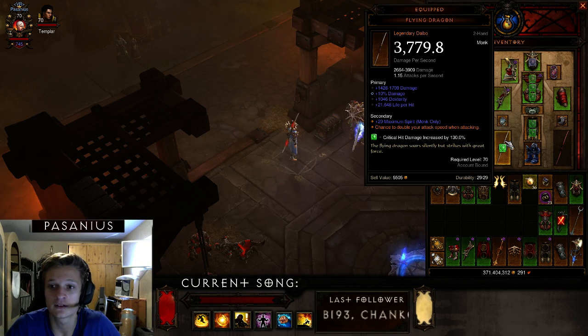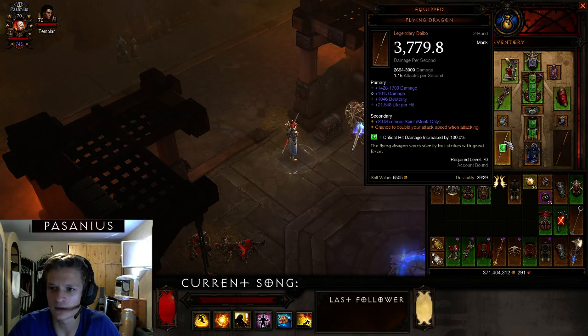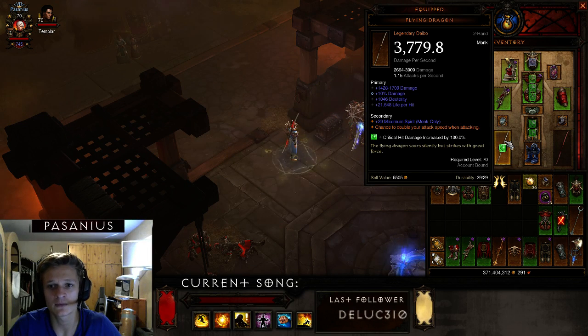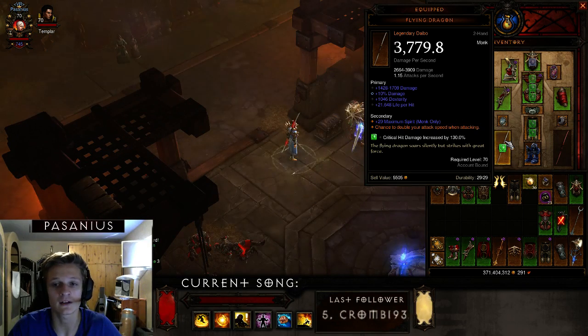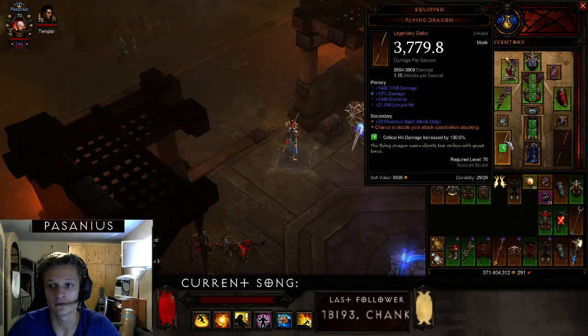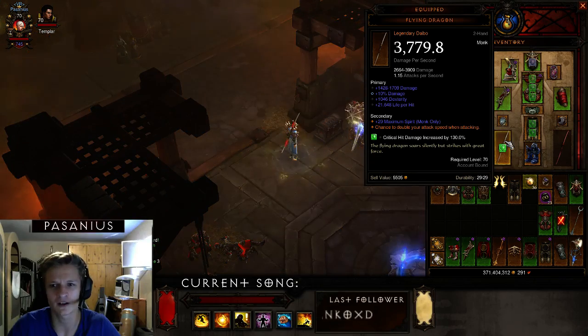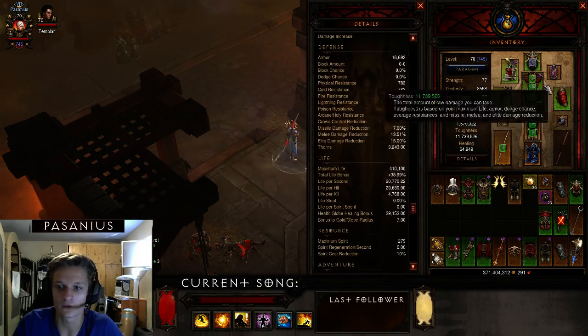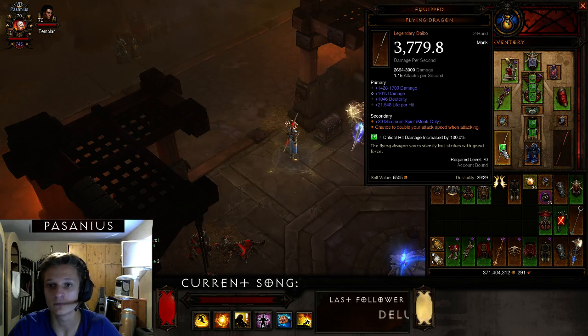The Flying Dragon staff is very, very nice. I'm using a socket item — I think it's called Gift of something — and you want as high a damage roll as possible. The 10% damage roll is very important, Dexterity is nice, and I also have Life on Hit on it. You can choose between Life on Hit and Vitality, but I'd recommend getting Life on Hit on other gear pieces if not on the staff.